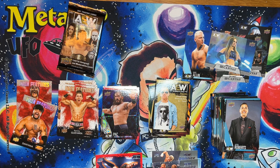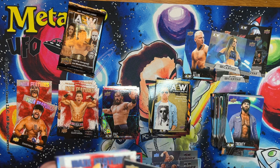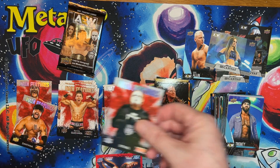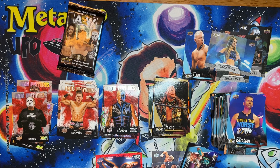It looks like maybe a pyro or top rope in this one. Got a Jericho gold, main feature — oh, I've got a Sting silver! And then two more base cards.